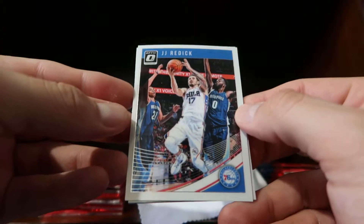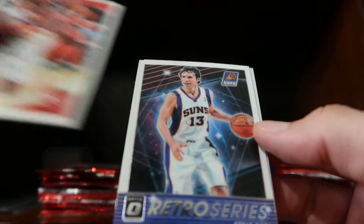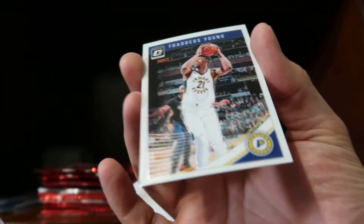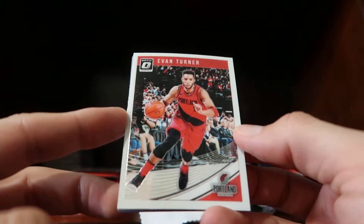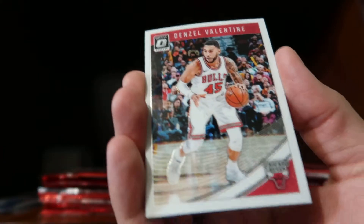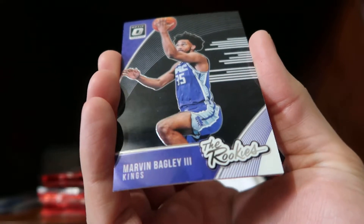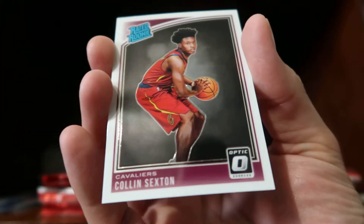We have JJ Redick, a John Collins base, and then we have an insert — a Retro Series for Steve Nash. That would be pretty funny if it was a Steve Young! Then a Thaddeus Young base. We are also looking for a card numbered to 13 — they call it the Purple Stars — that was the card unique to the FOTL. We have Evan Turner, a Denzel Valentine, a Rookies insert for Marvin Bagley III for the Sacramento Kings, and a Colin Sexton rookie.